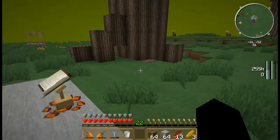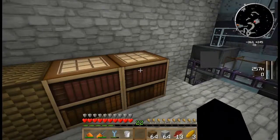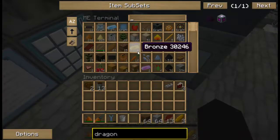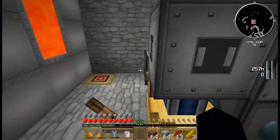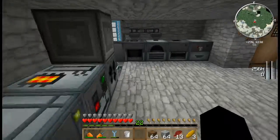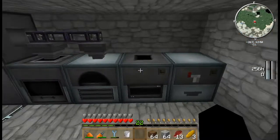Speaking of nuclear reactor, we actually have some uranium ore. I'm going to compress that down into uranium ingots, then grind it up and use its dust in a centrifuge to get myself a tiny pile of plutonium and a whole bunch of uranium and thorium.